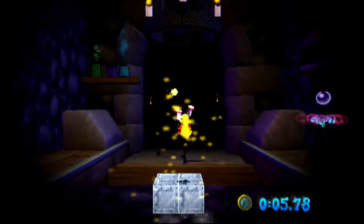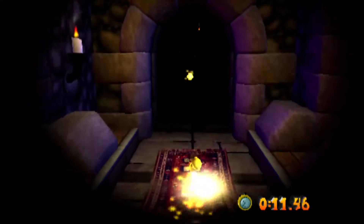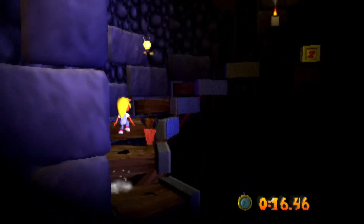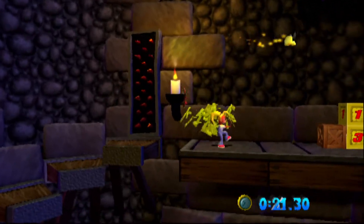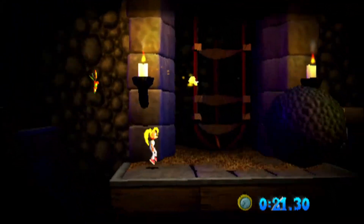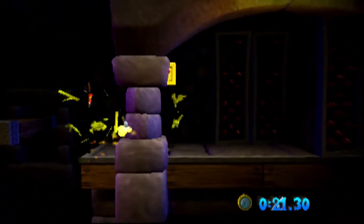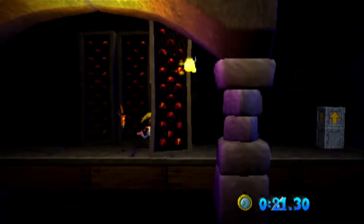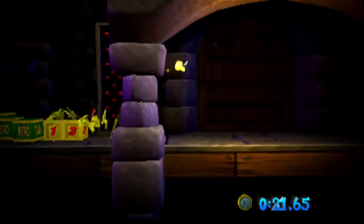The good thing is we've started out with Aku Aku invincibility, so if I'm quick enough I can just charge straight through these enemies unhurt. And of course I mistimed it, so I lost one as well. That is a major bummer. Thankfully there's no hammers here to crush you. I have not timed these spikes properly, so this is going to be a little bit of a slow run, but I'm hoping I can at least get a platinum.